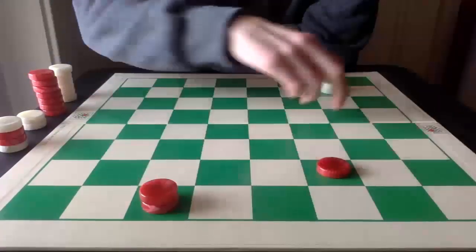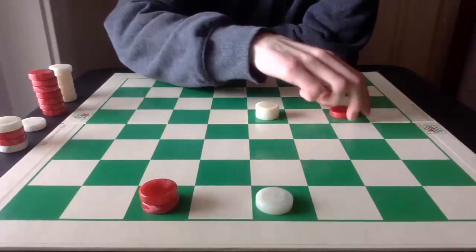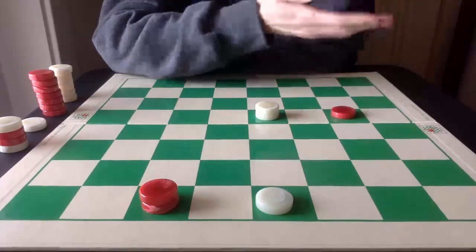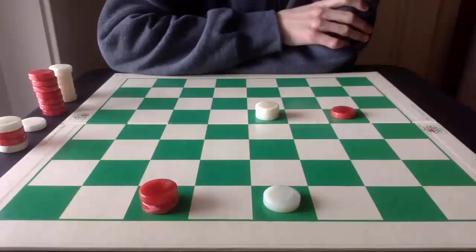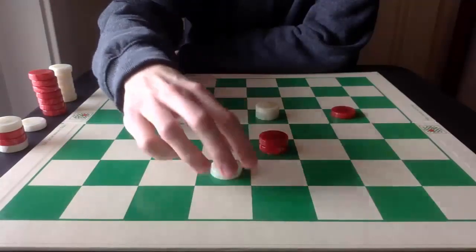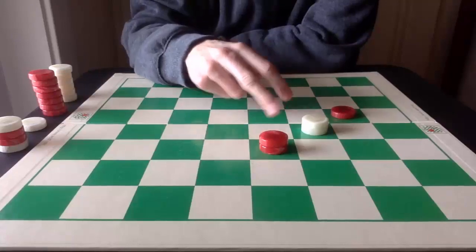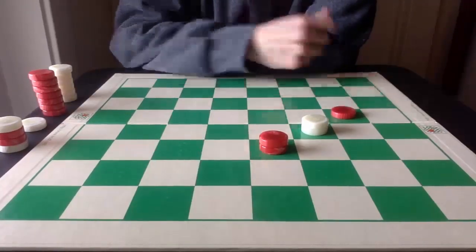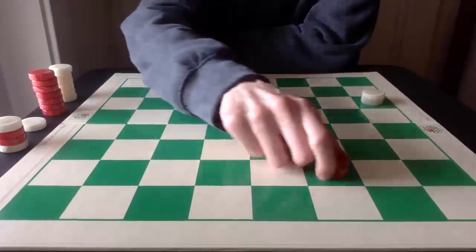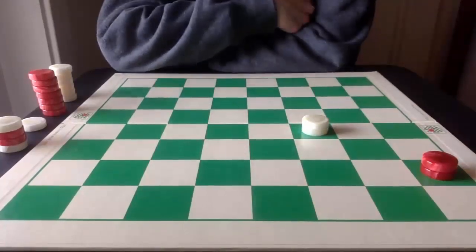Breaches is also very valuable if you want to wrap up a game quickly. Sure, this is probably a draw, but there's a little liability with this White piece. So White gives it up to form the breaches and slips in between the two pieces — and it's a draw. Red can try going here, but Red cannot corner White no matter what. So again, it's a solid draw.